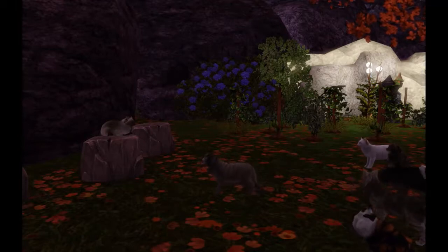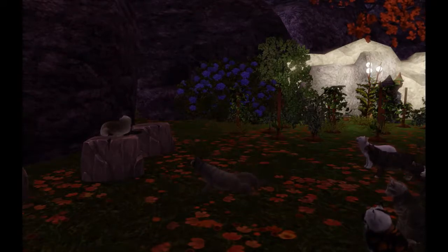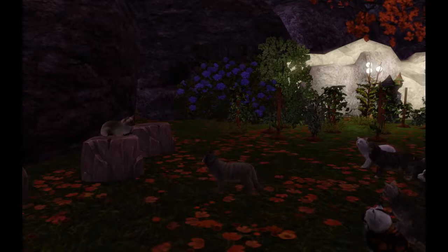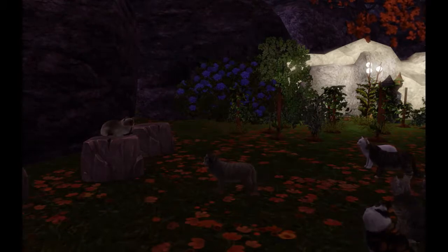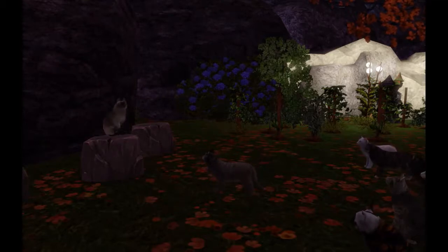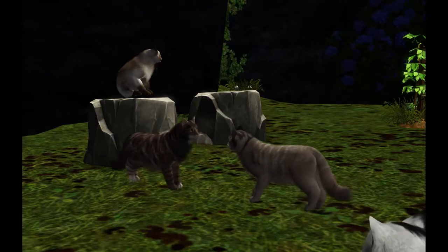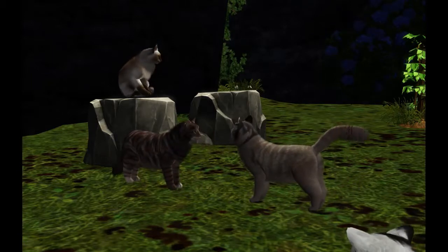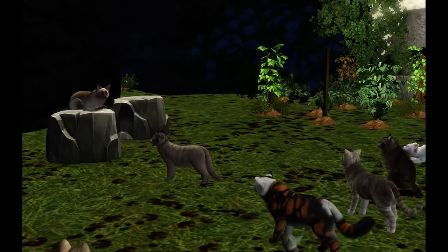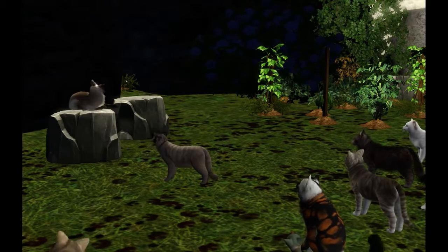Next called up was Dustkit. Having watched his brother practically be knocked-kneed in front of all the other cats, he wanted to show how brave he was, and bounded out in front of everyone, looking up with expectation to his leader. She smothered a smile, trying to look serious at his young face. 'This one shows so much promise. Dustkit, you have reached the age of six moons and you are ready to be apprenticed. From this day forward, until you receive your warrior name, you will be known as Dustpaw. Your mentor will be Adderclaw.'